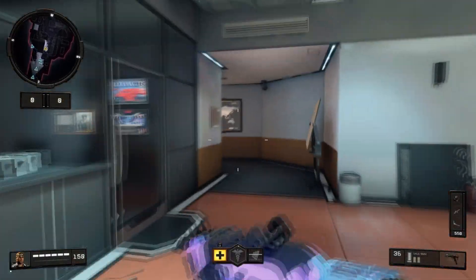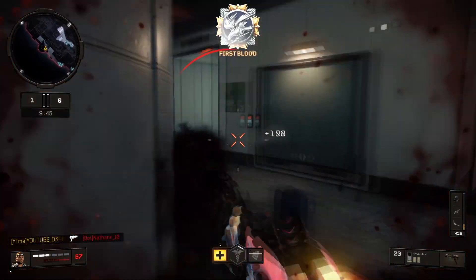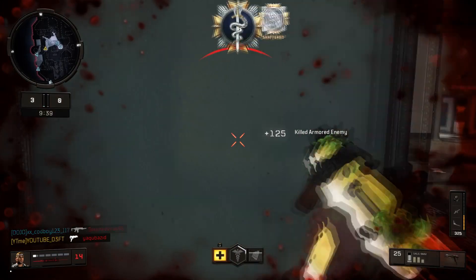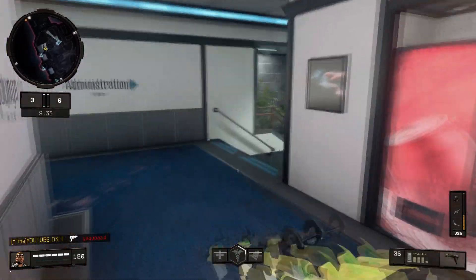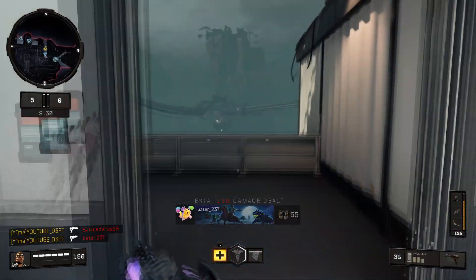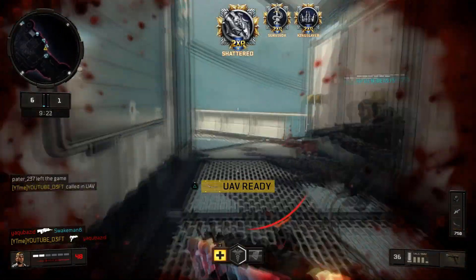So here we go, guys — we're on Frequency. Just copy everything I'm doing. Right off the start you're going to want to head to this side of the map no matter what spawn you get. Head to this area and you're going to pick up a kill, two, or even three kills. That's why I'm running the SOG as well — up close it's just a monster. Then you're going to want to hit that spawn as fast as you can because they're still spawning back there and you should pick up quick kills.